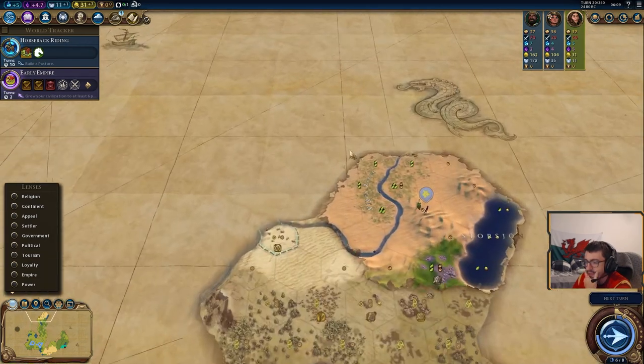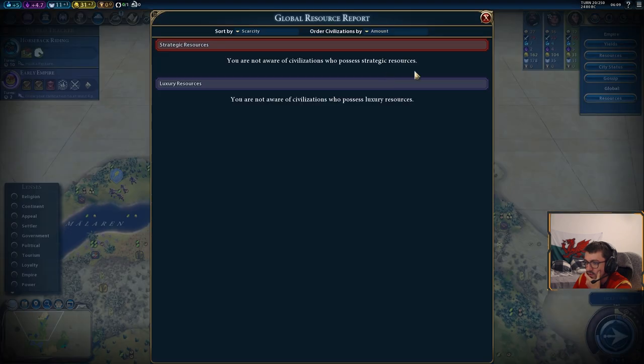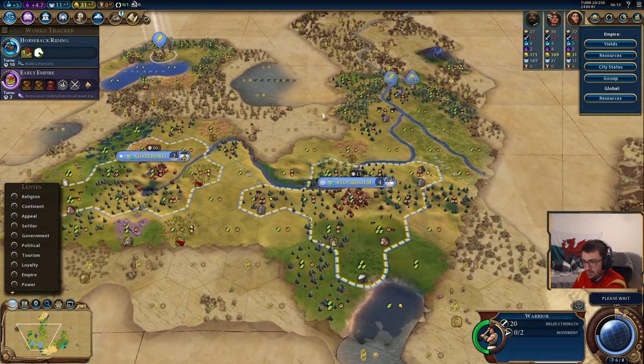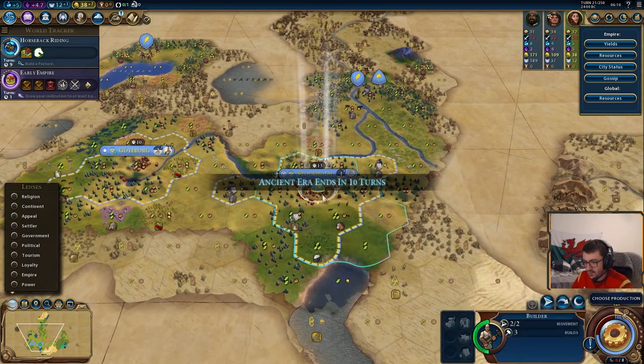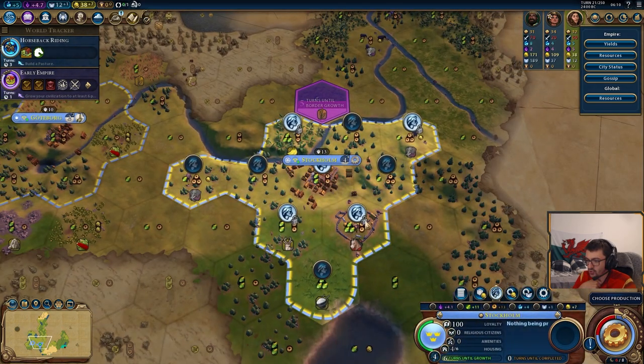I just mentioned things like whether your enemy's got horses or not. What you can do is use this global resource button here to see what strategics and luxuries different civs have online, which is super handy for knowing what your allies or enemies have improved. Nothing at the moment though — no one's got any horses improved.